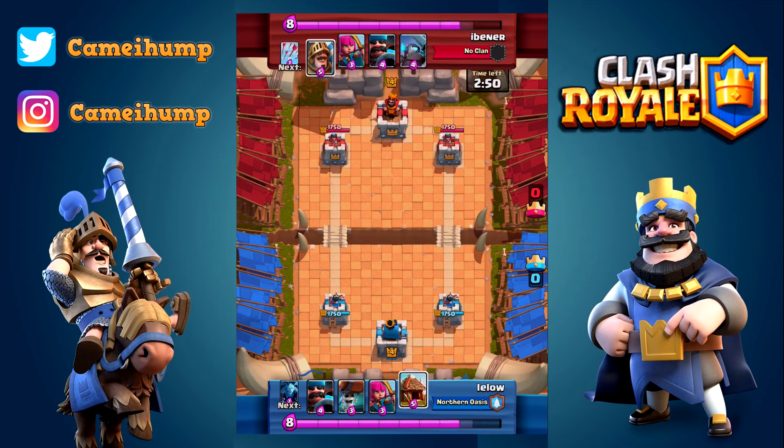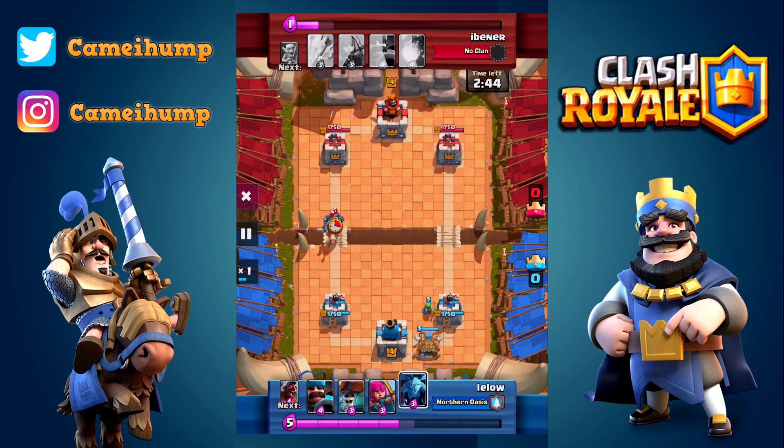Starting off with the spear goblin hut in the back - not a bad play, but it's risky as an opening play. You don't know what your opponent has at all. You don't know what their win condition is, you don't know if they have a rocket or something to hit that building and your tower for a net negative on elixir, or if they have a miner or anything like that. So playing this right off the bat in the back is a little risky.